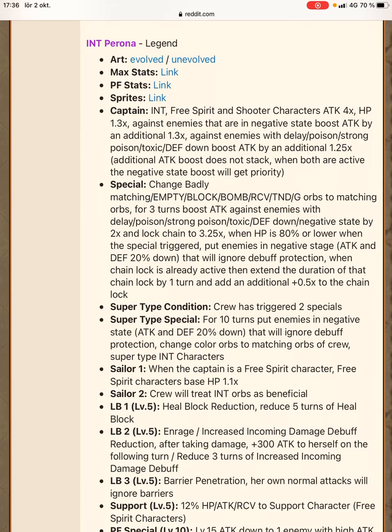The special is pretty cool — having the ability to get the conditional through full immunity is always nice. But there's a condition here with HP being 80% or lower, which, if this was it, would have made Perona pretty bad or much less useful. But if you look at the super type — super easy condition, trigger true special — you basically get 10 turns of negative debuff that ignores full immunity, and you change color orbs to matching orbs of crew. Basically with that super type, her special becomes really godlike.